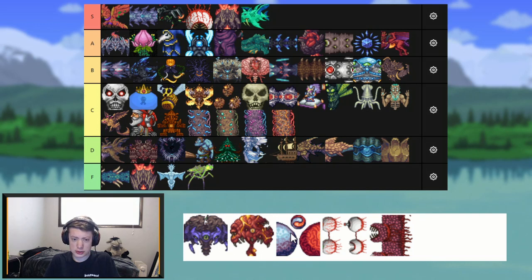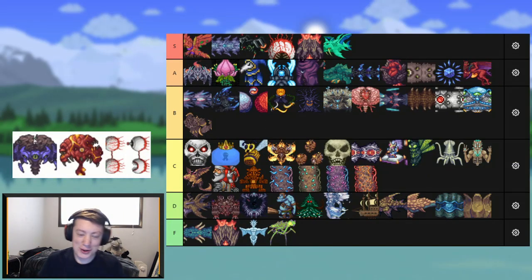Slime God — cool boss. If I throw this in B tier, things need rearranging. After some rearranging, I threw Slime God in B tier. I love the Corruption/Crimson crossover — it doesn't matter what world you're in, they're both there. It's a very cool boss. Top of B tier.